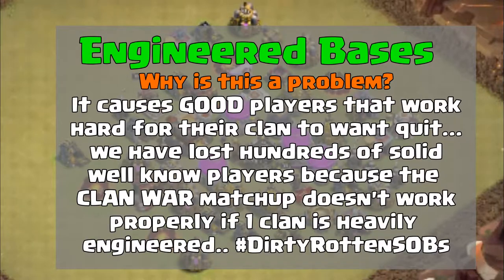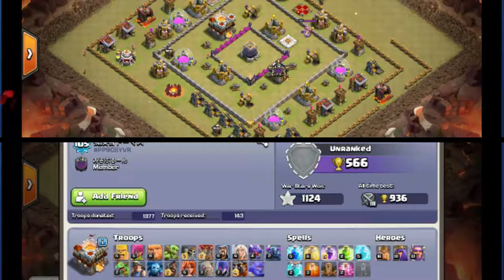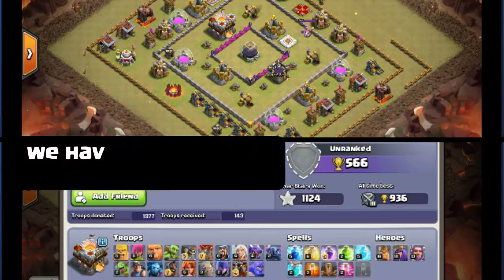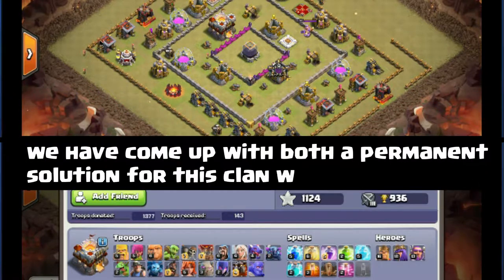There's a process you have to go through when you have to play against an engineer clan, because you know the bottom of the clan is going to attack the top of your clan and you're at a disadvantage. Just in case you don't know what an engineer clan is, I got a couple of pictures of the bases on screen — the base on top and underneath are their troops and how many stars they got.